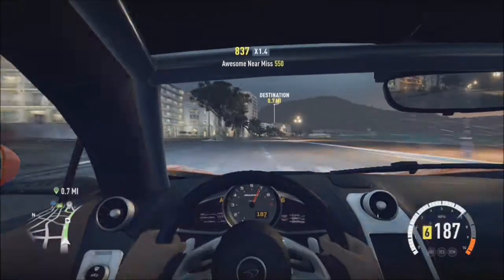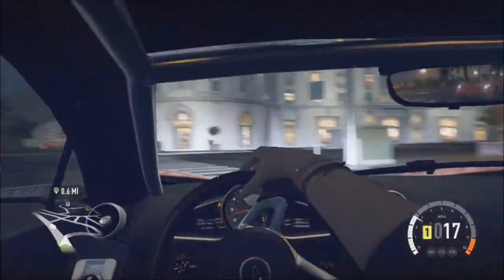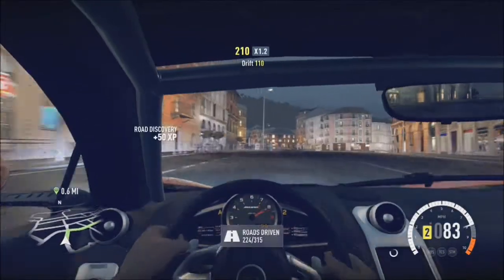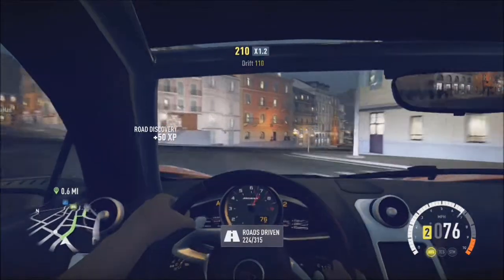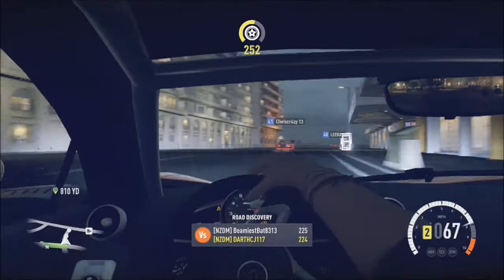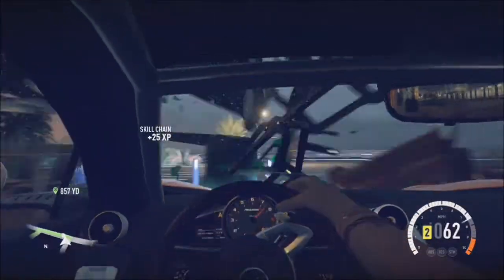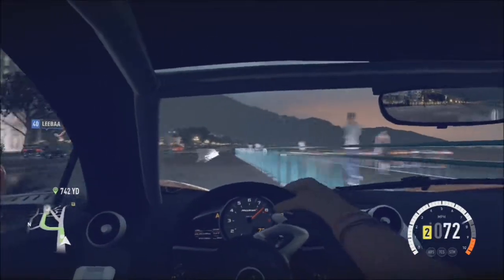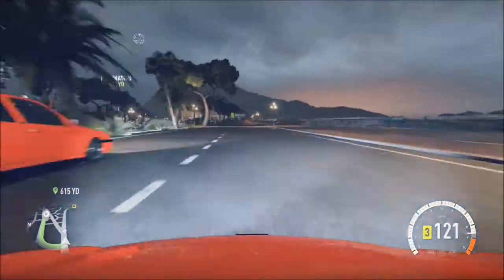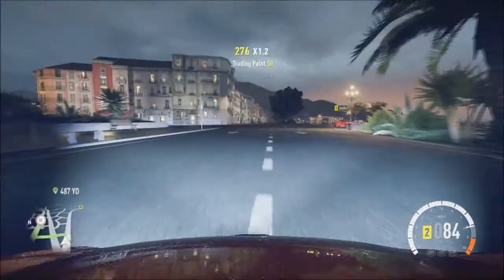Now we're just driving around and it was so good — it was raining, which is the perfect atmosphere. As you can see in the in-car view, it looks really nice, with a really awesome steering wheel and a great-looking dash. I absolutely love this car. The hood view is not quite as good as the interior view as it's pretty plain.